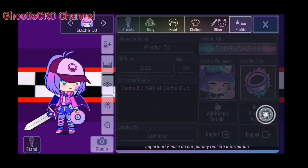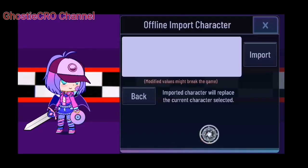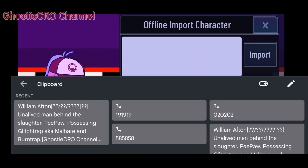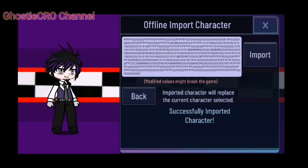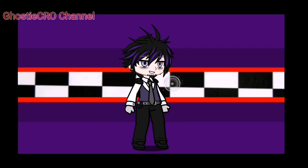I'm gonna use my William Afton design as a test subject and let's see what everything has been added. As you can see, for a background, there's already a background here. So yeah, I'm using my William Afton. As you can see, there are not many things added in this mod.